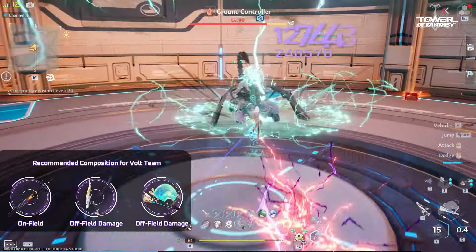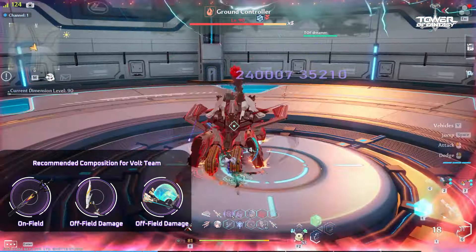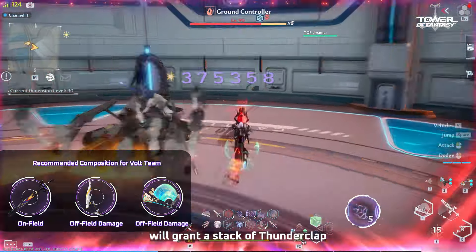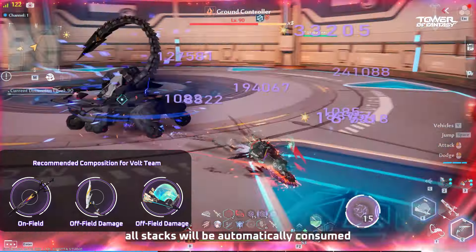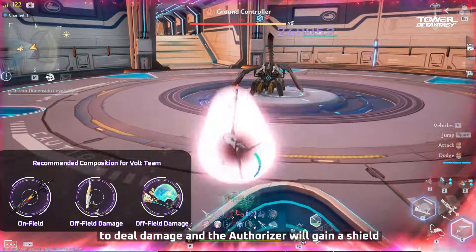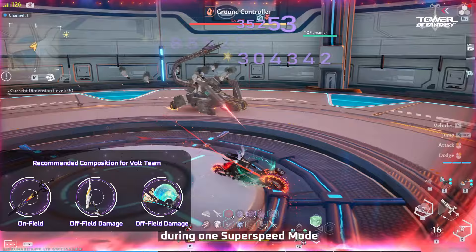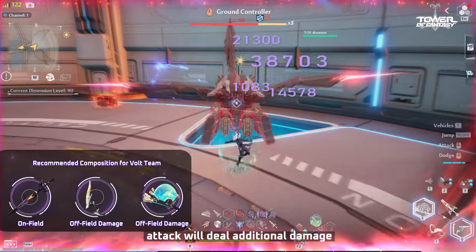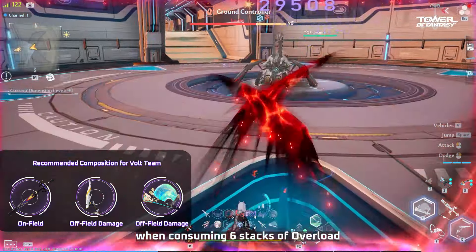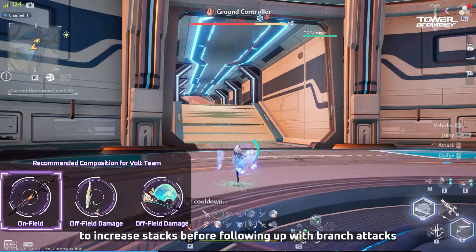Volt Frost Stat: Super Speed Mode lasts for 18 seconds, during which Nola will get a Volt Damage Boost. Each Normal Attack from Rumble will grant a stack of Thunderclap. When the Authorizer reaches the maximum of 18 stacks, all stacks will be automatically consumed to deal damage, and the Authorizer will gain a shield that lasts for 10 seconds — this effect can be triggered up to 5 times during one Super Speed Mode. When Nola reaches maximum Thunderclap stacks, using the Normal Attack branch skill Linked Slashes will consume 6 stacks of Overload. The Volt Frost properties make Rumble more suitable as the primary on-field weapon; Nola can perform Normal Attacks to increase stacks before following up with branch attacks.